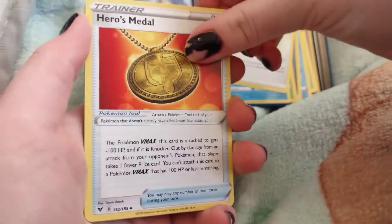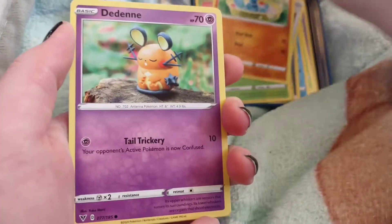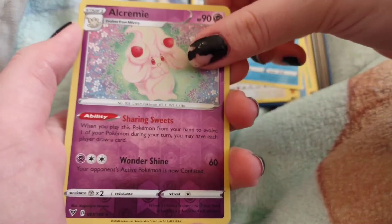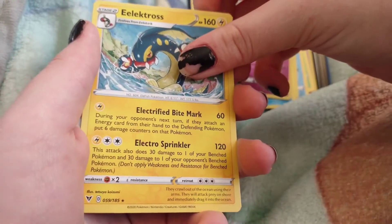Energy, metal, Yanma, Wooper, Dedenne, Pikipek, Chewtle, reverse hollow Alcremie, and Eldegoss — Electross is our rare and our energy.